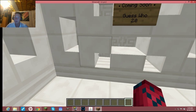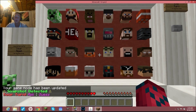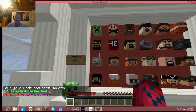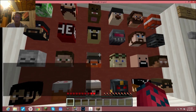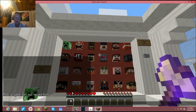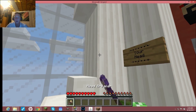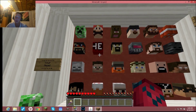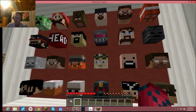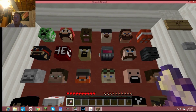Once you and your friend are both in and both opped, start the game by right-clicking on the button. It'll take you into the game. When it's your turn, you'll get the axe — they call it the 'headbreaker.' You use it to flip heads. You can ask questions or try to guess, though the guessing mechanic doesn't seem to work perfectly — it's a minor bug.